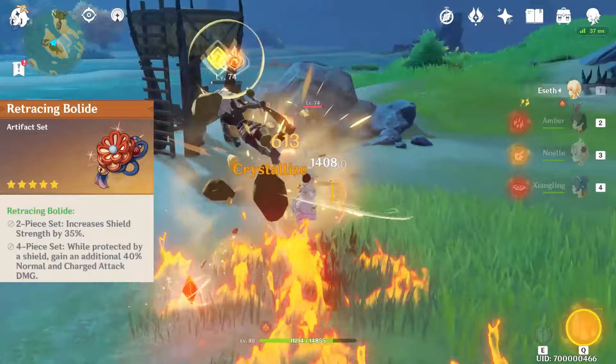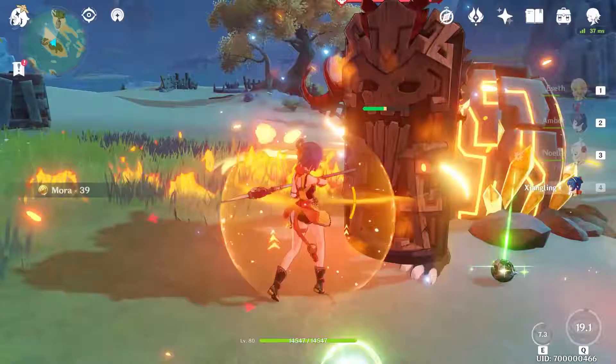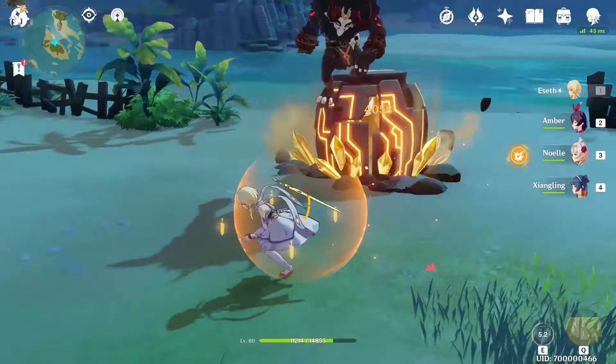On the other hand, the Retracing Bolide comes with a 35% increase in Shield Effectiveness and a 40% increase in Normal and Charged Attack Damage while under the protection of a shield. If I wanted to keep a Physical Damage based Geo MC, I think this might be the best set to go with. Prototype Rancor, Attack, Physical Damage, Crit as usual — it loses the 18% boost to Attack from the Gladiator, but that's not a big deal, and it brings a 5% increase in Normal and Charged Attack Damage. With a bit of Energy Recharge, it would allow Geo MC to have better uptime on her Q as well, for yet another 10% Crit Rate buff.